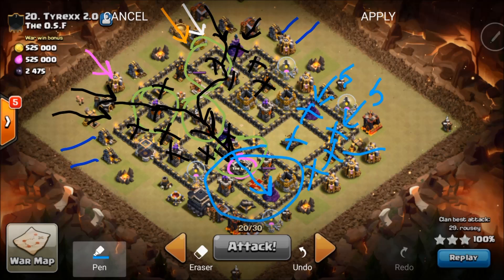This is a really simple attack. The key components are: golems are always tanking, and hopefully your royals don't get targeted — just the golems take the punishment while the kill squad behind them is taking out the base. With that said, let's get to the actual attack.